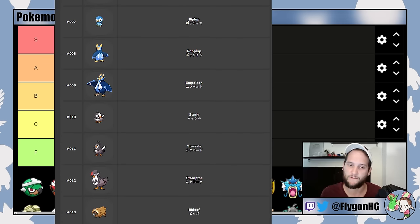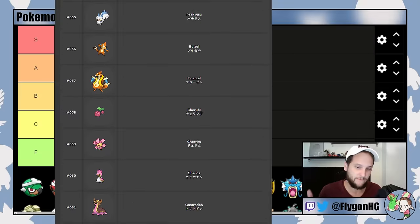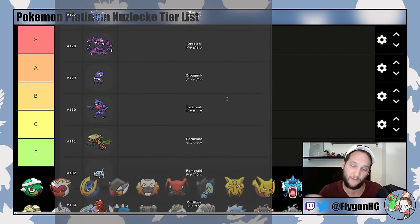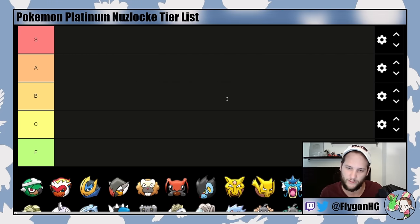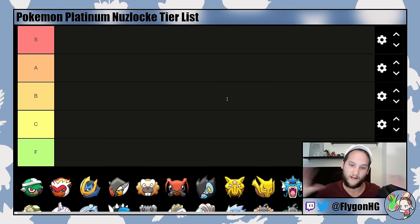This video is going to rank each of the Pokemon that you can potentially find in a Platinum Nuzlocke and evaluate how good the Pokemon is, what specific threats it helps against, and how likely you are to get it in a random Nuzlocke, as well as what encounters you might miss out on if you end up getting that specific Pokemon instead of something else. Platinum is different enough from Diamond and Pearl that I'll be focusing exclusively on Platinum, but some of what I say will carry over to those games.